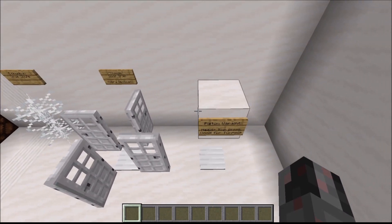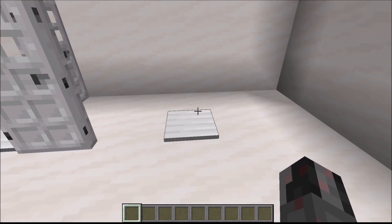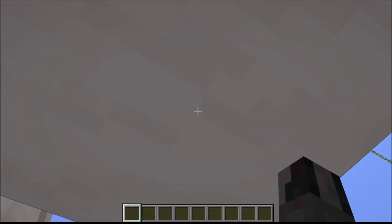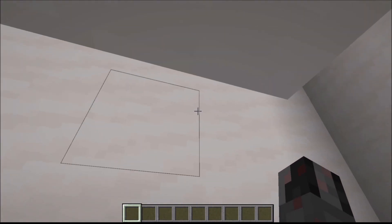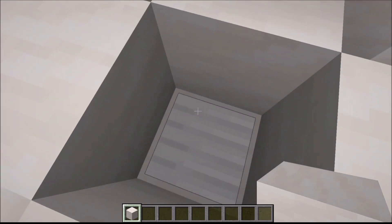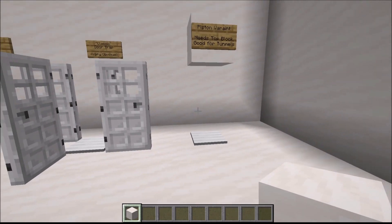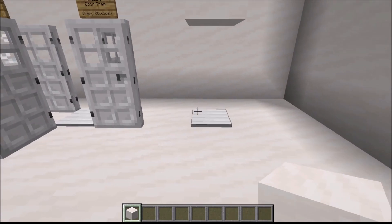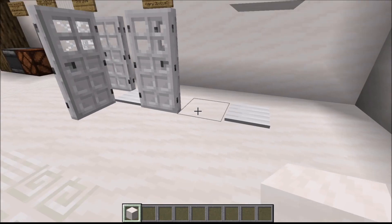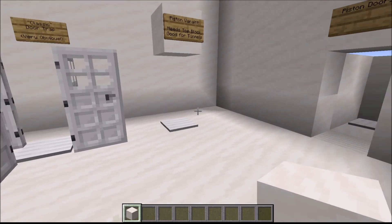A variation that can work on players is a piston variant. Below the floor we have sticky pistons which get activated when you stand on top, and since the area above is blocked you can't get out. This is rather efficient at trapping players. You can also make this a one-way street — by getting creative with the connections you can make sure the player is only blocked in one direction, allowing you to create hidden mazes, which I showed some time ago — link should be in the description.